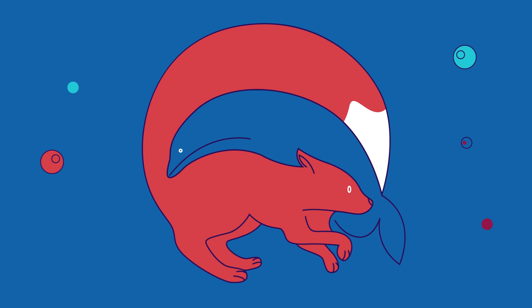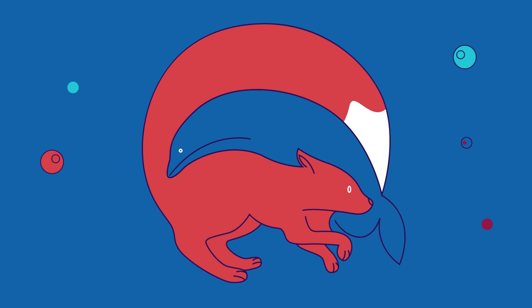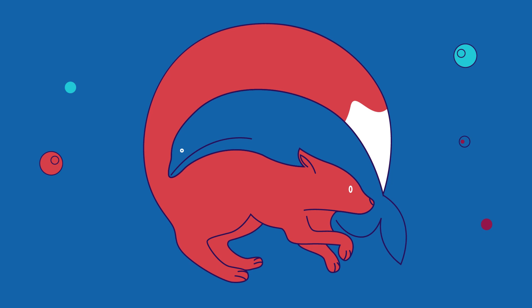Apart from the fox you see in this photo, another animal is hiding. Where is it? 5 seconds should be enough. A dolphin is right between the fox and its tail.